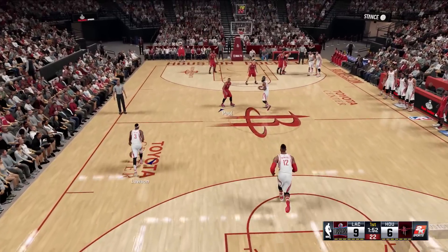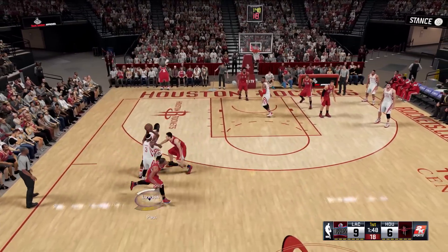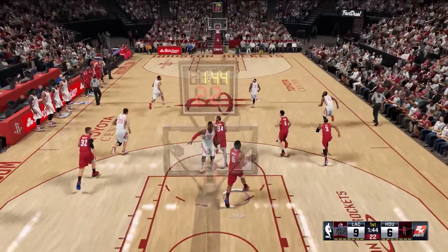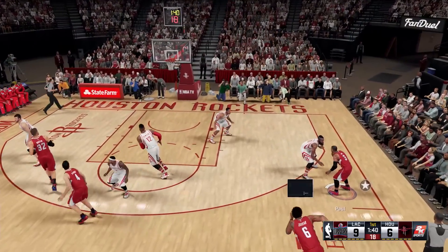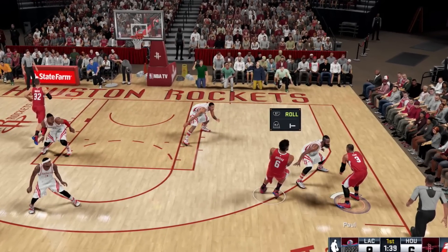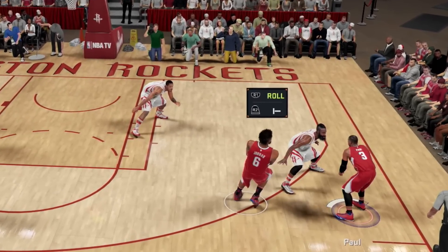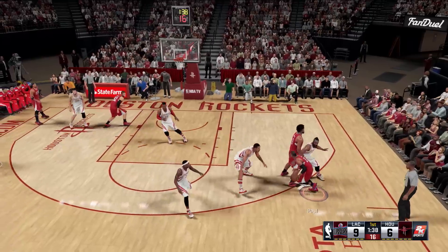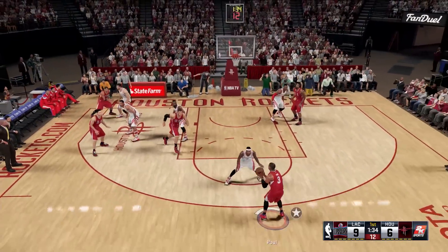Oh, maestro. He is so good at making those lead passes, like conducting an orchestra. No good from Howard. Doc Rivers keeps on leading his teams to successful seasons. Right here, I want you guys to take a look at the new pick and roll system. You now have the option to push R2 or right trigger, and now you have the choice of making the guy setting the pick switch sides. Coach of the year — rarely has a season where his team doesn't meet expectations.